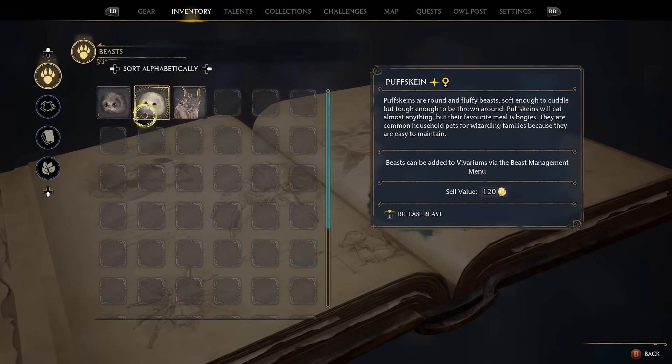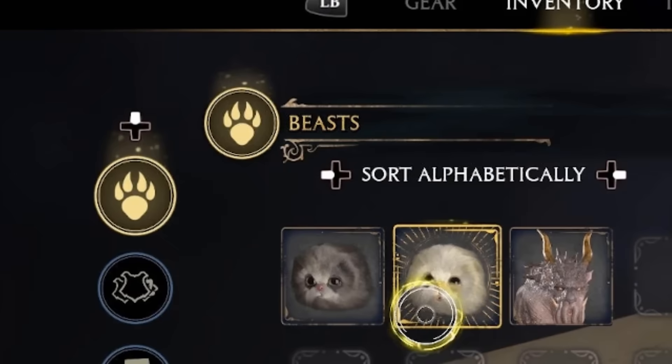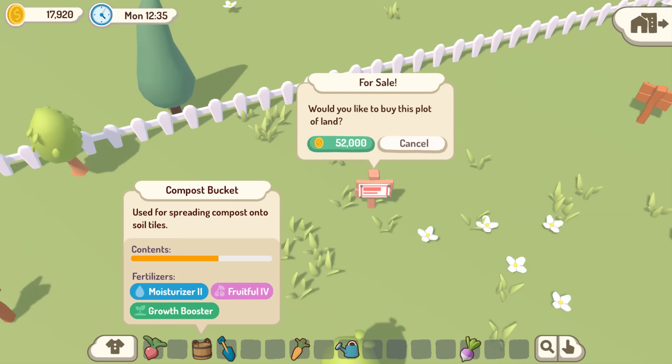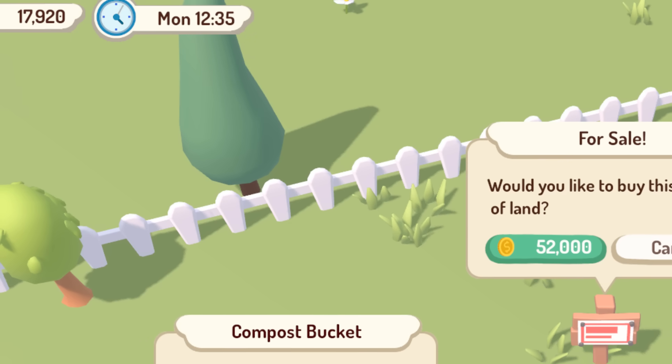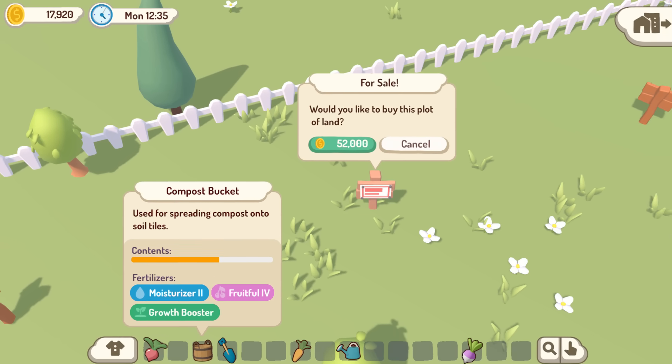Another thing I noticed when looking at the UI of other games was that they often have some little shape or pattern that shows up a lot, kind of like a unique signature, so that's what I was trying to do with these little wavy bits. I thought that it might add a little bit of visual interest while making the whole UI feel coherent and consistent.